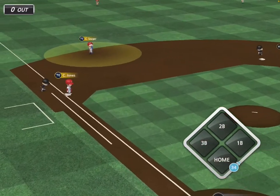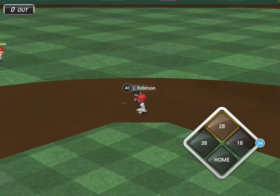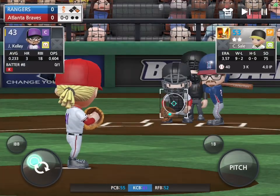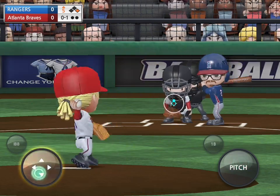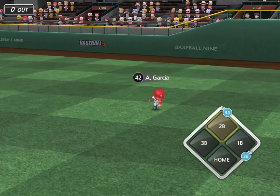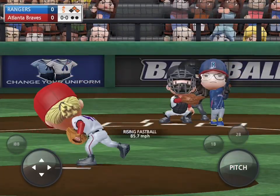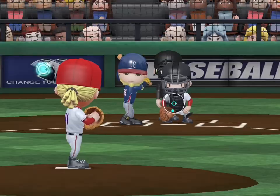High sky pop on the infield — Seager is there and he dropped it. They have a base runner. That should be a golden error and it is. Cannot believe Seager just dropped that. They wouldn't have two runners on if Seager actually knew how to catch the ball. That's a pop up — one out, double play gets me out of the inning.